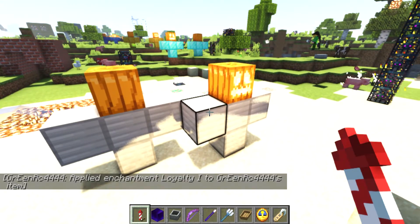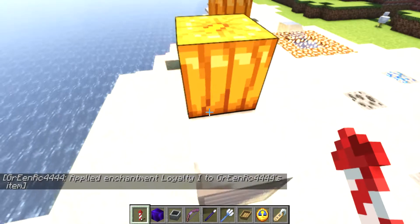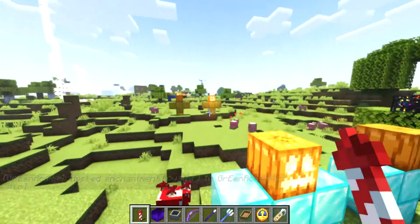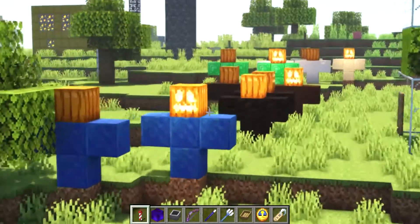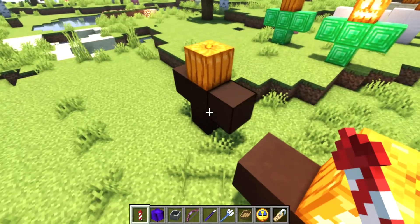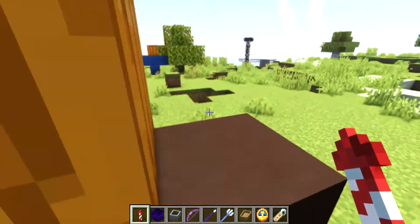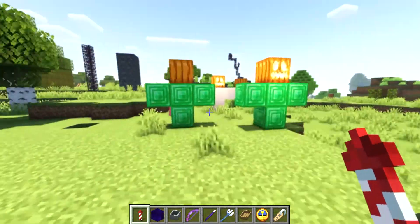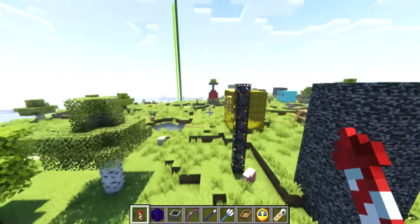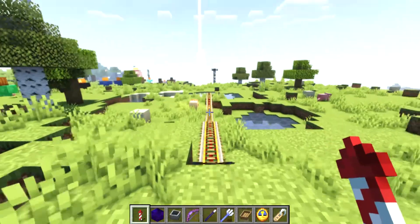You couldn't make iron golems back then, so I just placed them. I made a diamond golem, a gold golem, an emerald golem — which might be a poop golem — and also a quartz golem, a sandstone golem, and a gold golem slash gold slime.